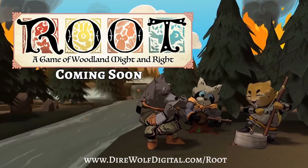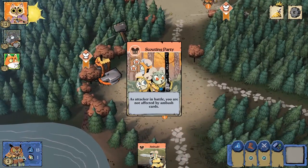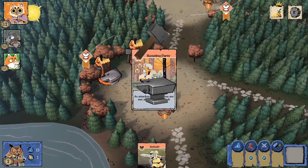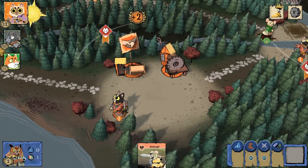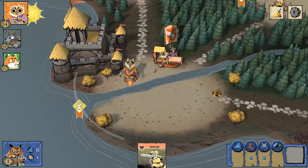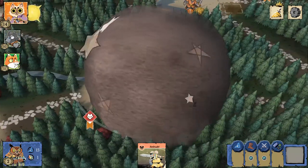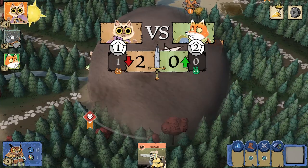We're not going to go into the full details of how the game works. If you're unfamiliar with the original board game, we do have a how-to-play video. But essentially it's an area-control building game where each faction plays very differently — they're totally asymmetric, so depending on what you are, you're going to be doing totally different actions on your turn. You have different pieces that you use and enter into various spots on the board — or the digital version of it.